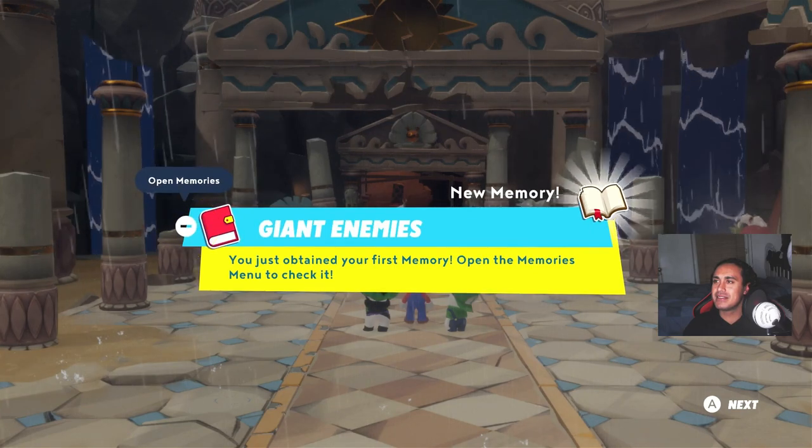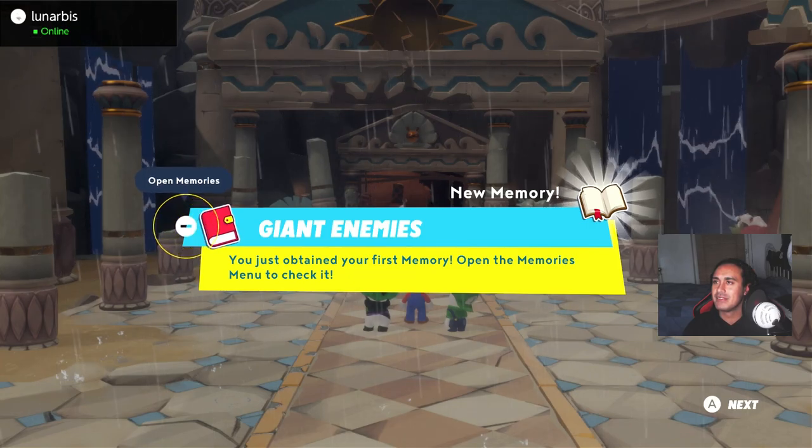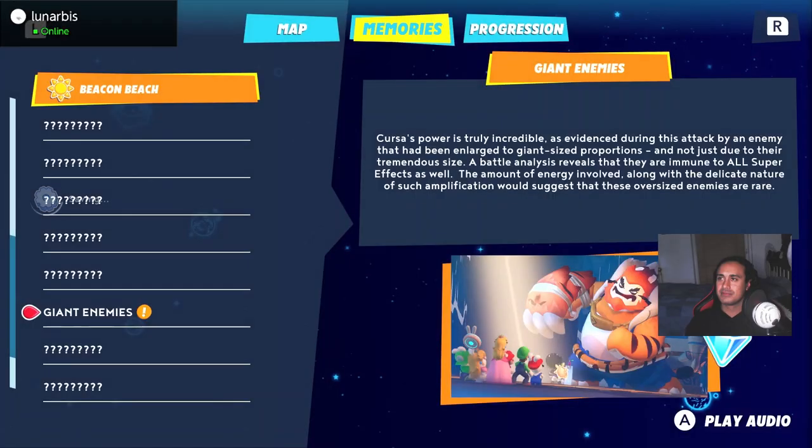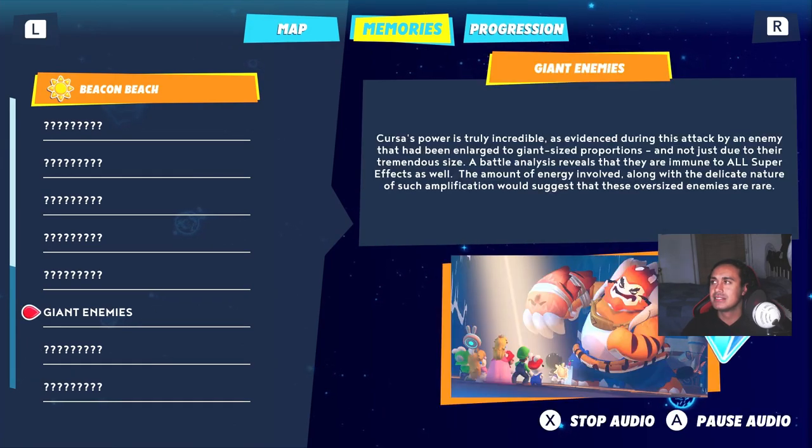You just obtained your first memory. Curse's power is truly incredible, as evidenced during this attack by an enemy that had been enlarged to gigantic proportions — and not just due to their tremendous size.